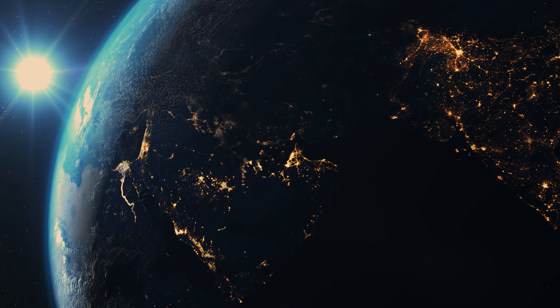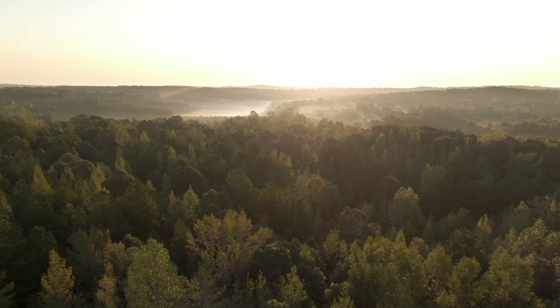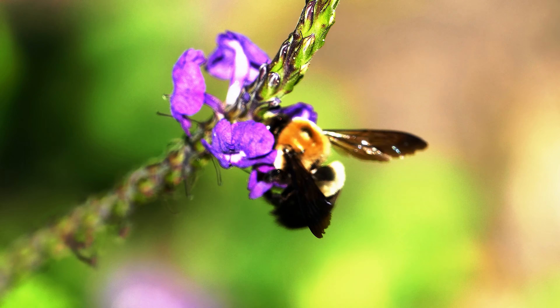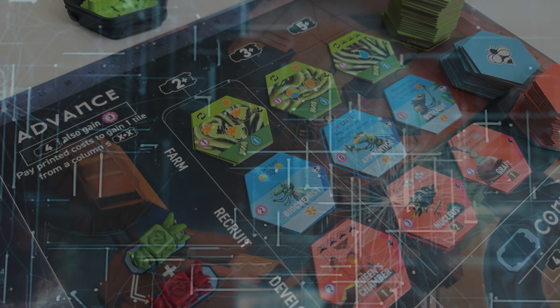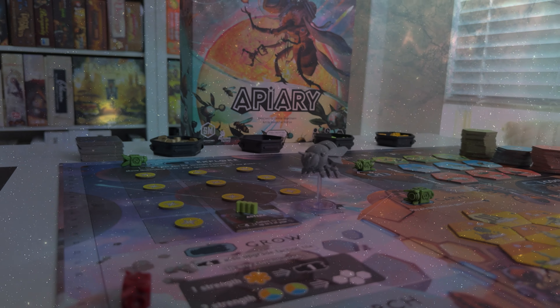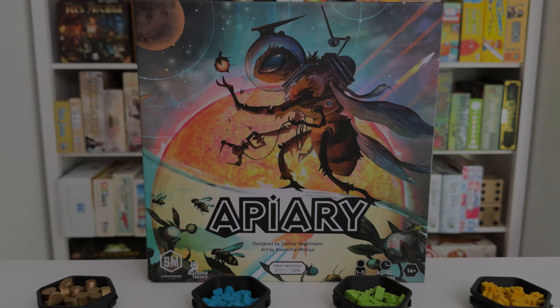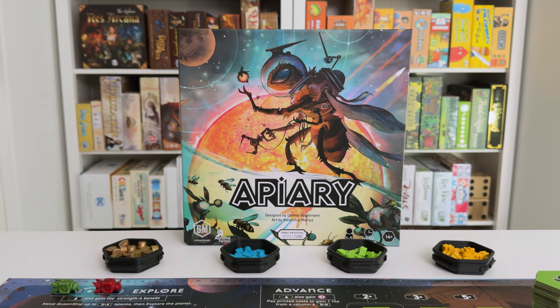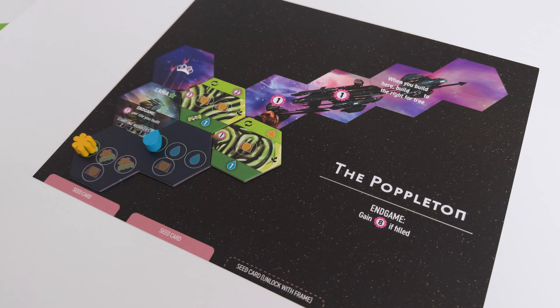In a far distant future, humans no longer inhabit Earth. Over the span of untold generations, one species of the humble honeybee evolved to fill that void. They grew in size and intelligence to become a highly advanced society and made substantial technological advances, including space travel. In Apiary, you'll control a faction that starts the game with a hive, a few resources, and worker bees.